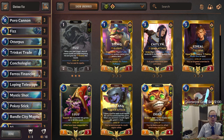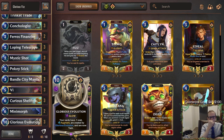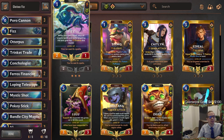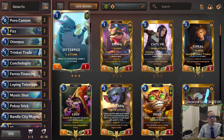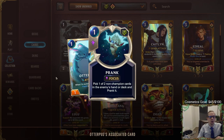Welcome everybody on Twitch chat and YouTube for some Glorious Fizz. This is a pretty popular elusive combo deck. What we want to do is get Glorious Evolution so all our cards have minus one cost and all have Augment. Cards that usually cost one mana now cost zero — your Fizz, Otterpus, Trinket Trade, Prank — all cost zero.